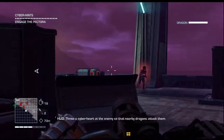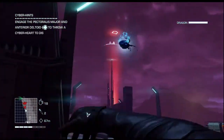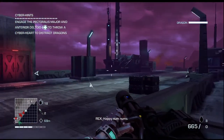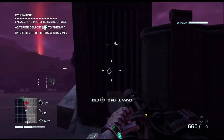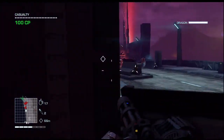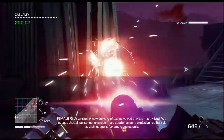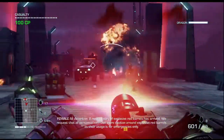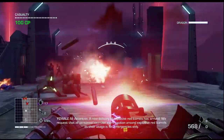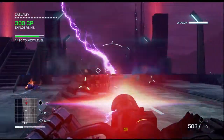Throw a cyber heart at the enemy so that nearby dragons attack them! Okay, why not — is there a dragon nearby? I'm not sure. I'll just use this gun to do everything. Explosive red barrel!